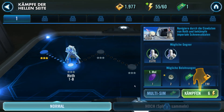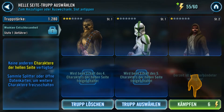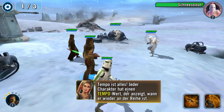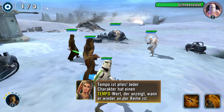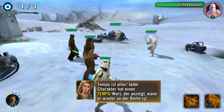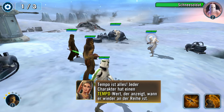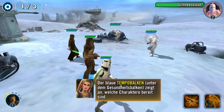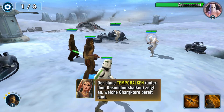Das ist der nächste Kampf. Uns erwarten hier Stufe-2-Gegner. Kämpfen kostet 6 Energie – das machen wir. Los geht's. Tempo ist alles: jeder Charakter hat einen Tempowert, der anzeigt, wann er wieder an der Reihe ist. Wir haben einen Tempowert, der legt fest, wie schnell sich die blaue Anzeige füllt. Der blaue Tempobalken unter dem Gesundheitsbalken zeigt an, welche Charaktere bereit sind.